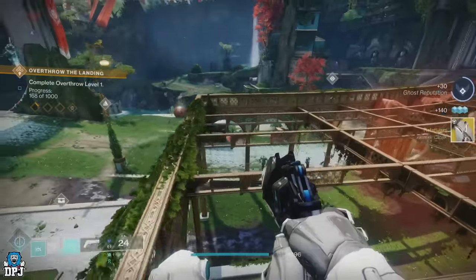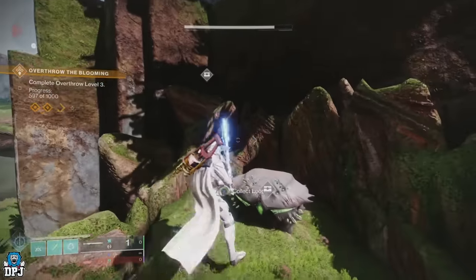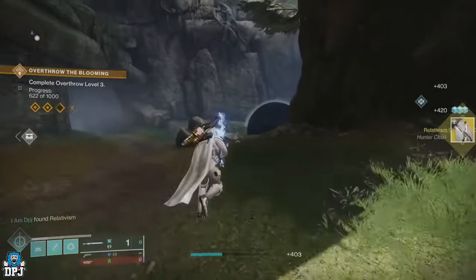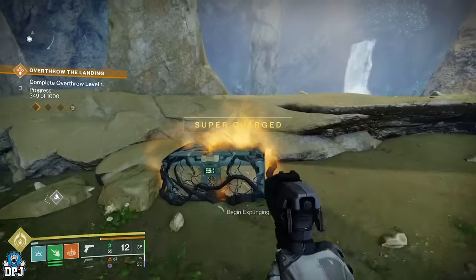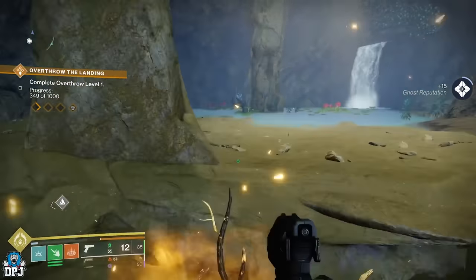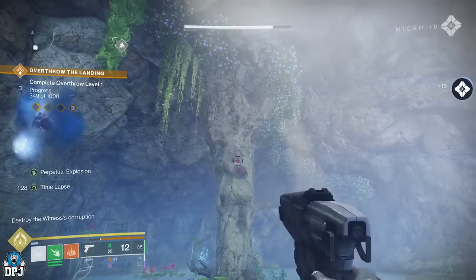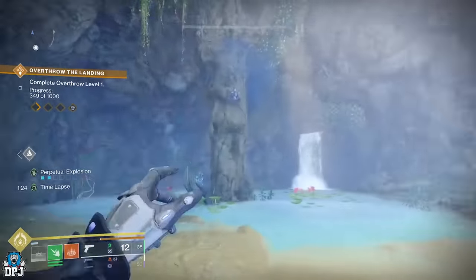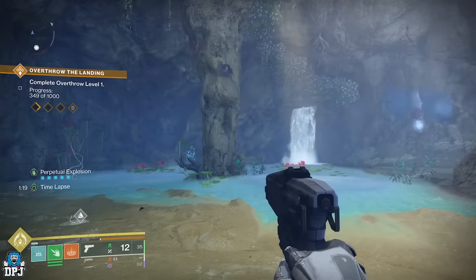This can be done solo in your own time on your own Pale Heart. In regards to chests that can drop these class items: the standard chest can, the Dispel the Corruption chest can, and I'm pretty sure the HVT and the Overflow chest can also — although I'm yet to get one from an Overflow chest.